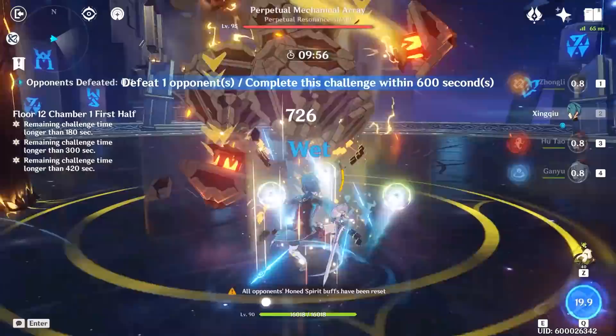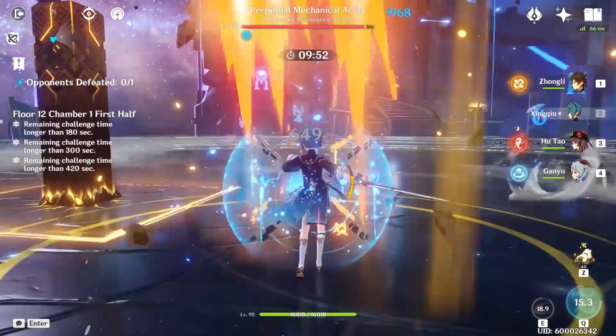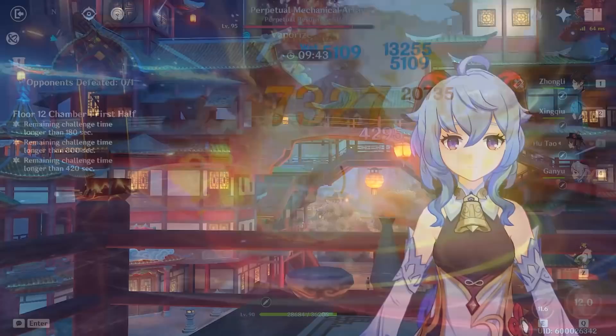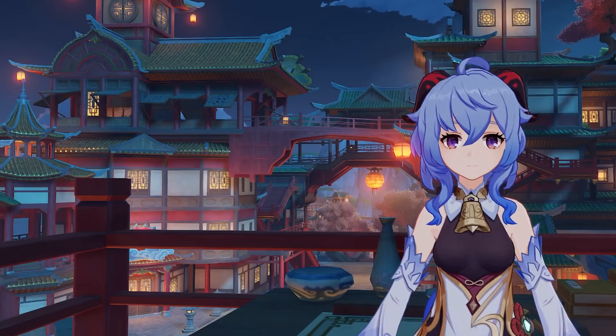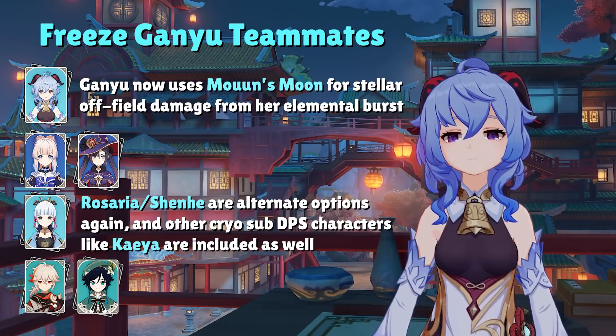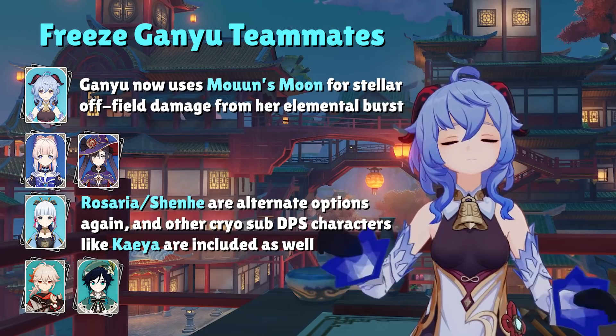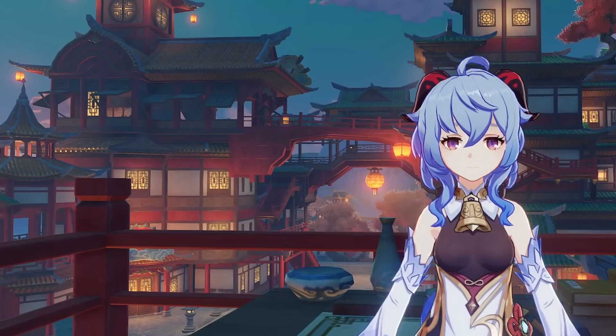Before I end the video, I did promise some teams where Ganyu is not the main DPS and instead supports with her elemental skill and elemental burst. The same freeze team can be adapted where Ganyu uses Mo'un's Moon and takes a backseat with her elemental burst. Instead of using Diona as our second cryo character, we want a DPS-oriented cryo character like Ayaka, Rosaria, or Kaeya. Ganyu's ascension talent can grant 20% cryo damage bonus to any active character under her elemental burst — not just herself — making her a surprisingly viable option to support other cryo units while her burst deals a ton of off-field damage.